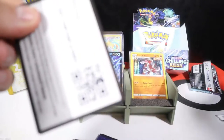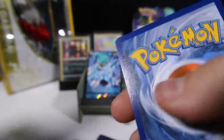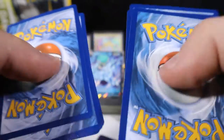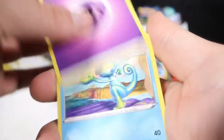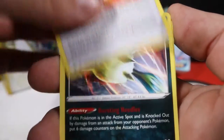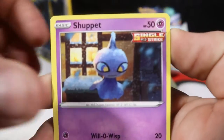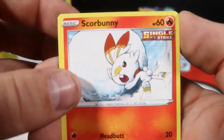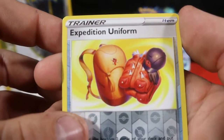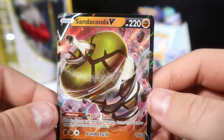Don't think we're going to get it guys. That's okay. Psychic Energy, Drizzile, Path to the Peak, Impact Energy, Qwilfish, Blitzle, a Kabu, a Shuppet, Scorbunny, Expedition Uniform, and a Sandaconda V.